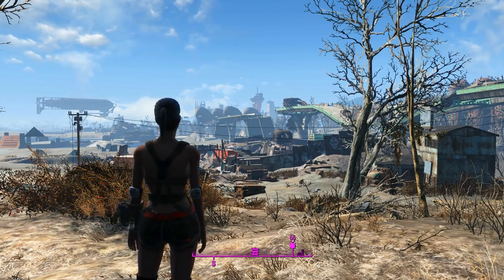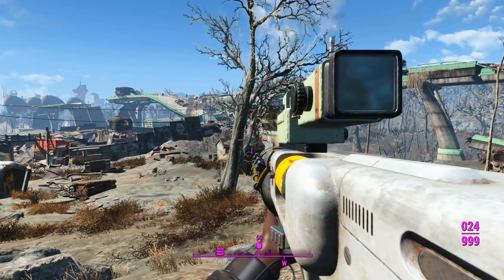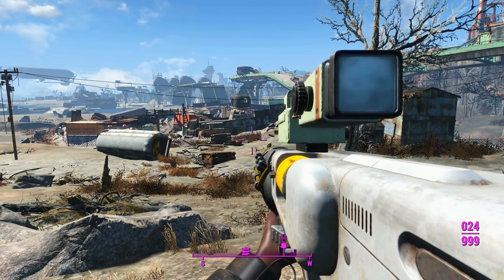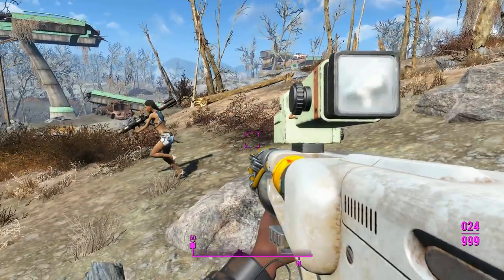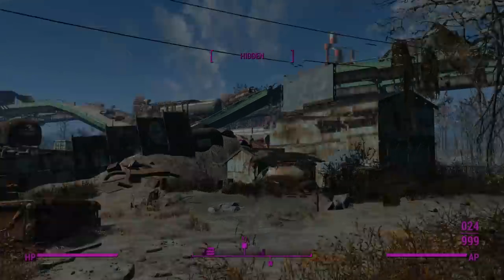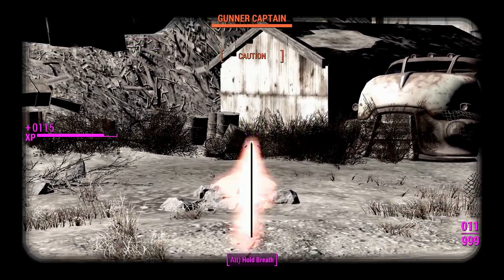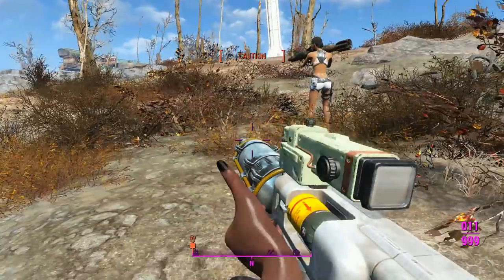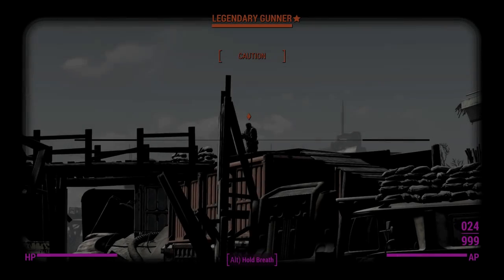Upon spawning in with the mod you get a quest to grab it, kind of like the Creation Club, except instead of sending us to Gunners Plaza, here we are at Hub City Autoreckers. We've got Phoebe with us — she's got the giant Spartan laser weapon — so she'll be giving us nice supporting fire. This gun has dropped down, we'll be able to take her out pretty easily.